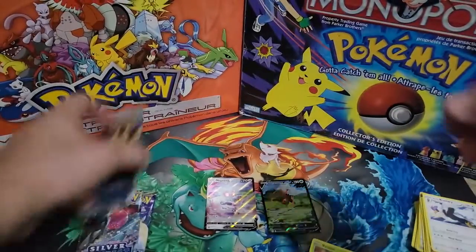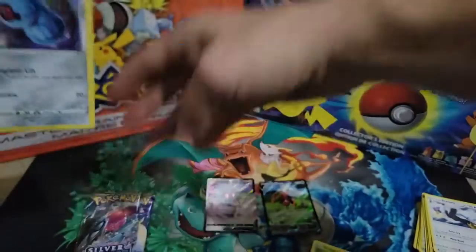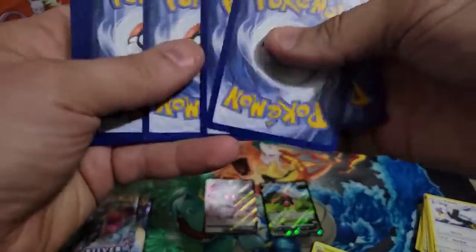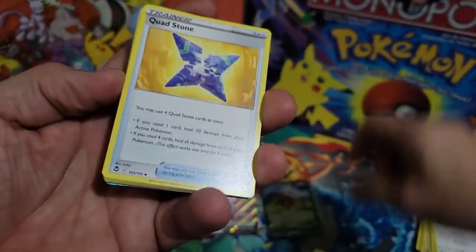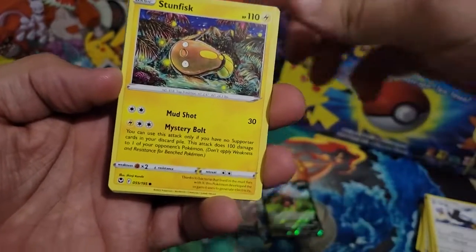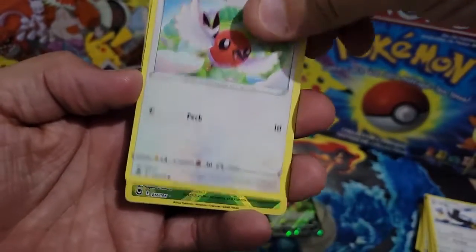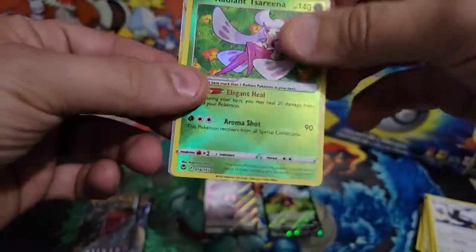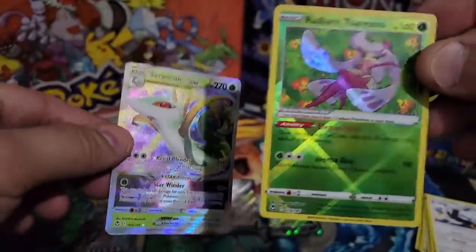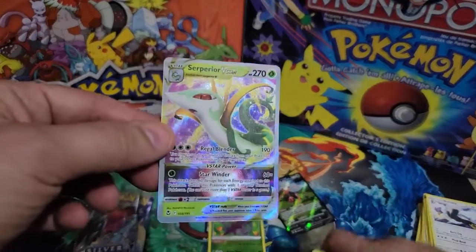Very nice! I'm happy with that. I love getting new cards, especially after the set has been out for so long — it's nice to still see new ones, not just from opening myself but also watching other people's videos. I've never seen that one before, so that's really cool. Another cute common Vulpix, a Radiant Togekiss, and a Superior VSTAR — nice pack! I always love these Radiants, I love how they're textured.